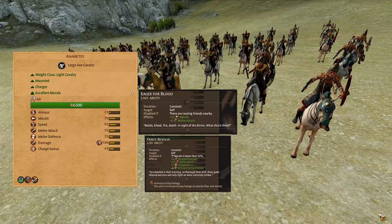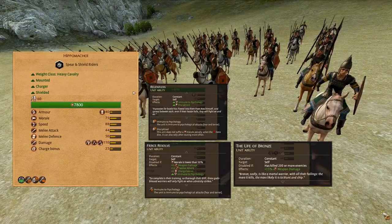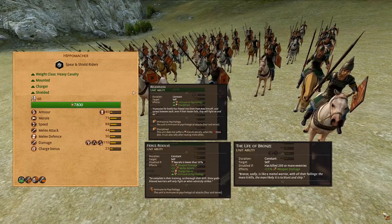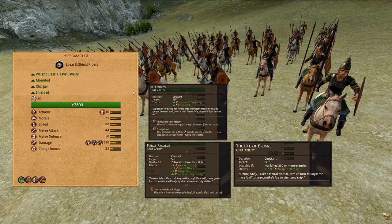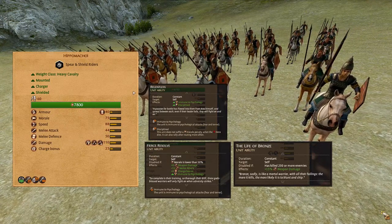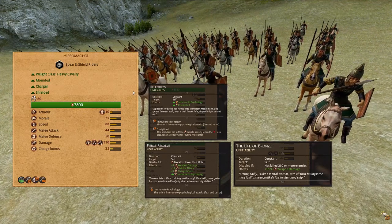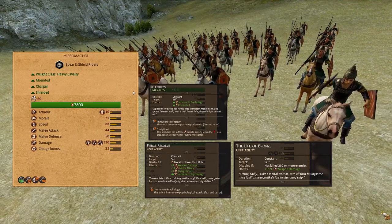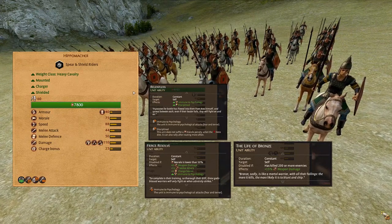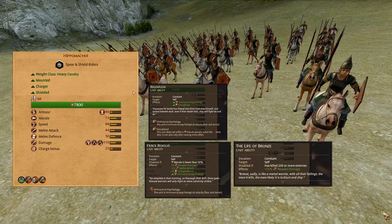Hippo McCoy. These are a heavyweight spear and shield cavalry, decent armor and shielded with a missile block chance of 60%. High morale, high speed, 44 melee attack, 50 melee defense, 110 damage with bonus versus large, swordsman, and axeman. Decent charge bonus of 25. They have Fierce Resolve, Relentless, and Life of Bronze. This unit should be utilized for charging into the flanks of the enemy frontlines and leaving them in prolonged combat.